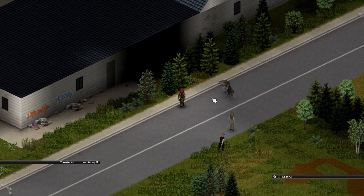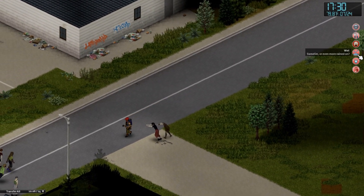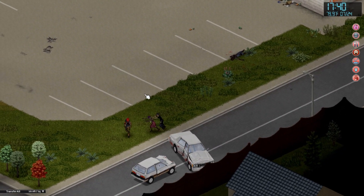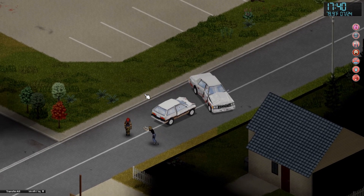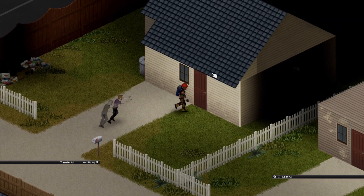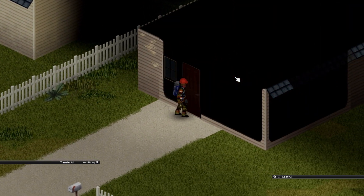These zombies I don't particularly care for. We're drowsy, we're also thirsty, we're also wet, we're also unpleasantly hot. All of these things are going to increase our risk of exhaustion by lowering our endurance recovery. Endurance is like your stamina. Maybe I can pop in here for a drink — do you see that? That's my run speed — it is quite limited now. That's a little dicey honestly.